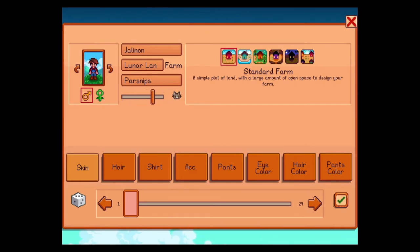I didn't realize you could do a variety of pets. You could have a cat or a dog. I like both — why can't we have both? We could have a Garfield. But I do like dogs. You know what, we'll go with this one — looks like a sturdy dog. For farm type, there's a standard farm, a Riverland farm, a forest farm, a hilltop farm with more mining, and a four corners farm that's more of a multiplayer farm. Let's just do standard since this is my first time really playing through the game.